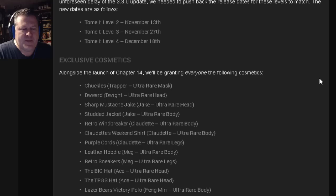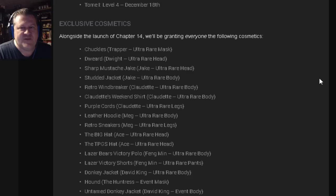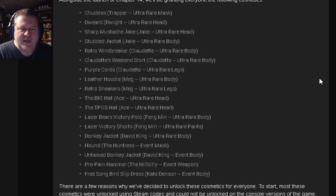Exclusive Cosmetics. Alongside the launch of Chapter 14, we'll be granting everyone the following cosmetics — everyone means every platform, granting means free. Free cosmetics for everyone on every platform: the Chuckles Trapper Ultra Rare Mask, the Dweird Dwight Ultra Rare Head, the Sharp Mustache Jake Ultra Rare Head, Studded Jacket Jake Ultra Rare Body, Retro Windbreaker Claudette Ultra Rare Head, Claudette's Weekend Shirt Ultra Rare Body, Purple Quartz for Claudette Ultra Rare Legs, Leather Hoodie for Meg Ultra Rare Body, Retro Sneakers for Meg Ultra Rare Legs, the Big Hat Ace Ultra Rare Head, the Taipei Game Show Hat Ace Ultra Rare Head, Laser Bears Victory Polo for Fungman Ultra Rare Body, Laser Bears Victory Shorts for Fungman Ultra Rare Pants, Donkey Jacket for David King Ultra Rare Body, the Hound for the Huntress Event Mask, the Untamed Donkey Jacket for David King Event Body, Propane Hammer Hillbilly Event Weapon, and free Songbird Slipdress Kate Denson Event Body.